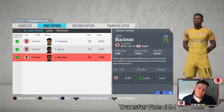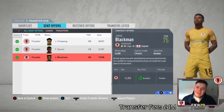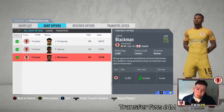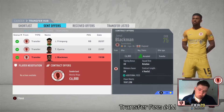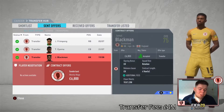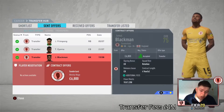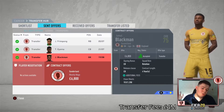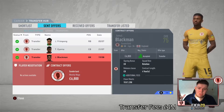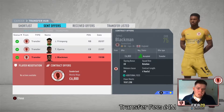Jamal Blackman is now officially part of the squad — three-year contract, £6,800 a week, squad role of rotation. FIFA's showing four years on the contract screen but it's clearly three years. He has a clean sheet bonus of £1,250. The additional fees are so small they won't impact our budget, but we've got our keeper — the one we wanted.